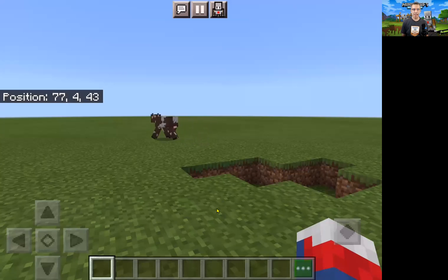Now it's time to look at the inventory. On a touchscreen, the inventory is down here — the three dots next to what is called your hotbar.